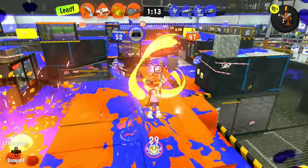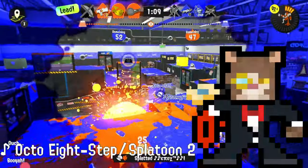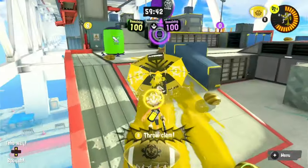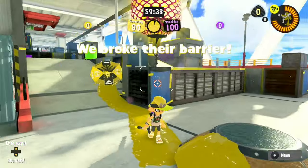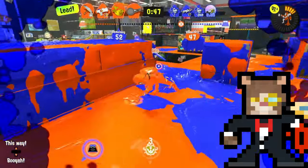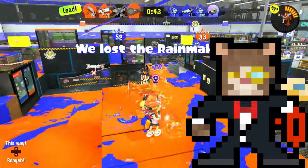The last way you can use the brella shield, which is probably the most useful, is in assisting the objective — such as Power Clam and Rainmaker carriers. Now do be careful while doing this, since the enemy can just go to the other side of the shield and instantly splat the objective carrier if they have a bomb. So sometimes this can actually end up helping the enemy team instead of assisting your team, but it sometimes can come in very handy.